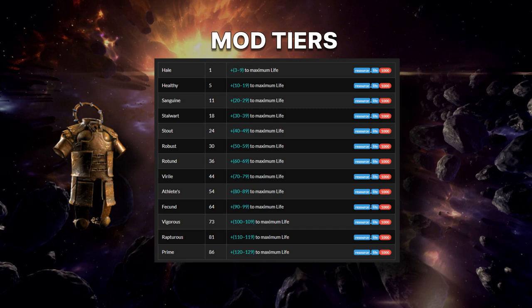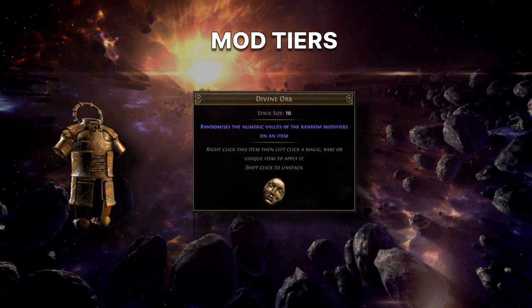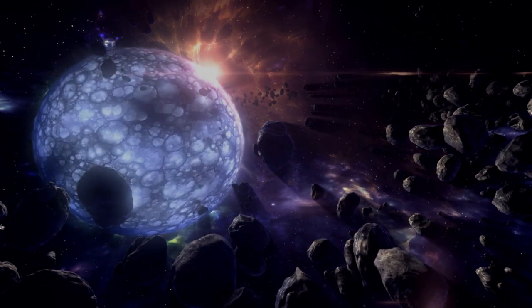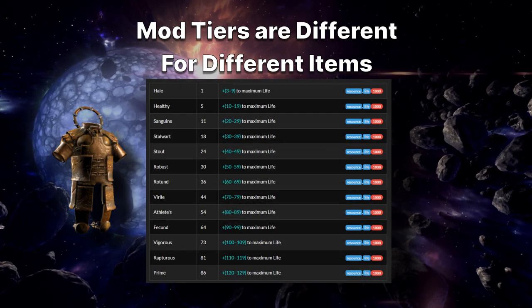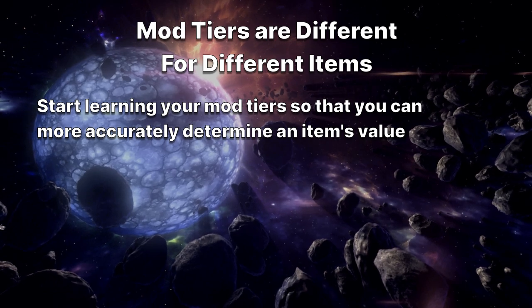If a chess piece has tier 1 life, even if we use a divine orb on it, it will never roll below 120. Think of it like brackets — each modifier has a value safely inside a bracket in which that mod can roll its numbers; it can never go above or below this range when we use a divine orb. Just to confuse you even more, different items have different tier values. For example, on boots tier 1 life is 80 to 89, but on a chess piece tier 1 life is 120 to 129. Bear this in mind when looking at items, because you don't want to accidentally vendor boots with tier 1 life because you thought it was only tier 5 life.